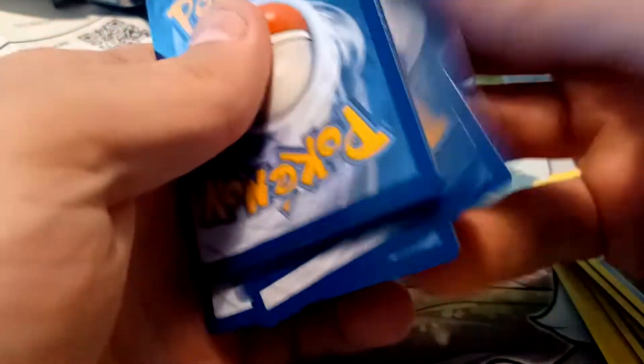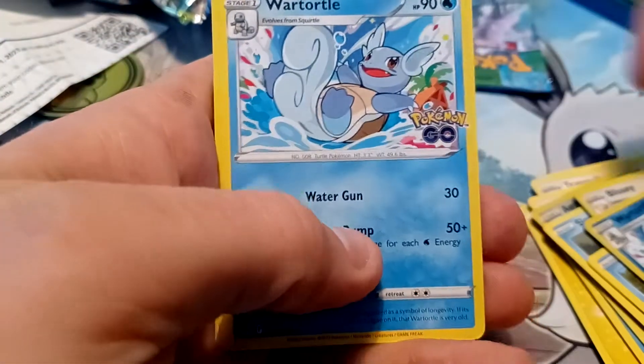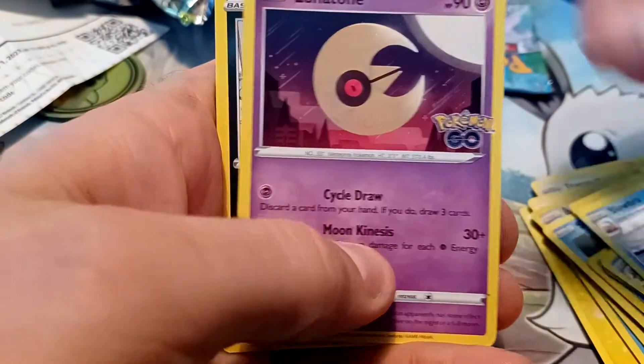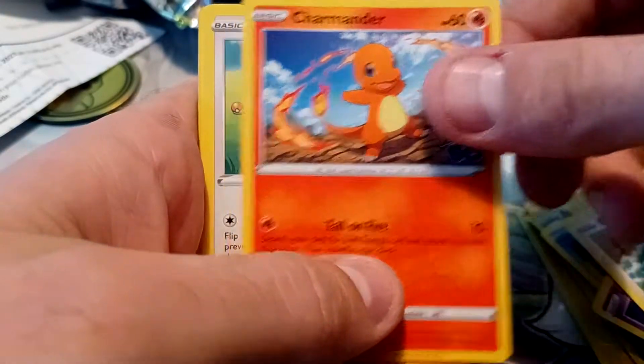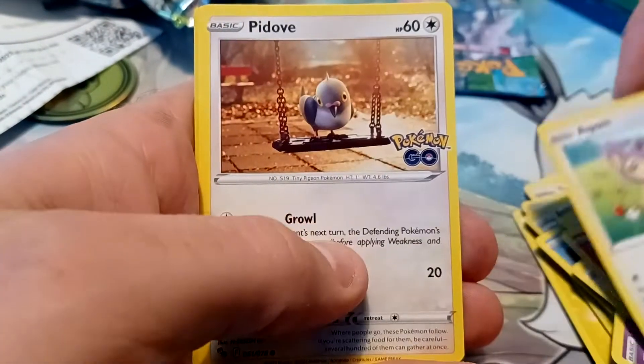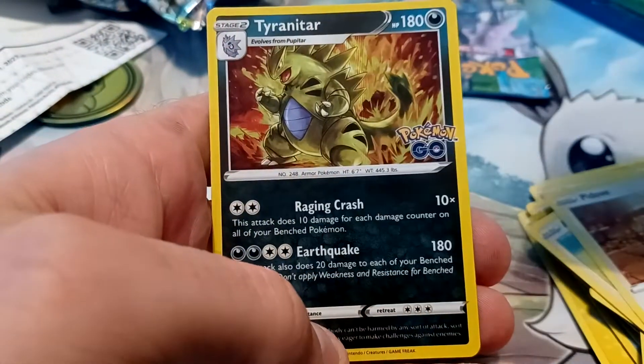Second to last pack here. This one starts with Grass-type Energy again — Wartortle, Wartortle, Slowbro, Lunatone, Alolan Rattata, Bidoof, Charmander, Aipom, Pidove, a Reverse Holo of Pupitar, and the rare is Tyranitar.